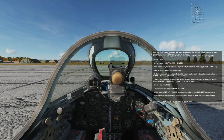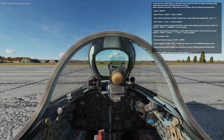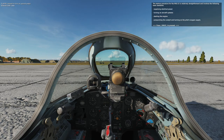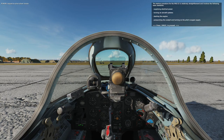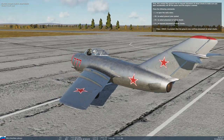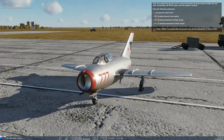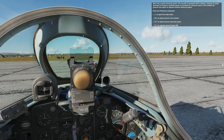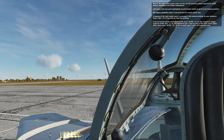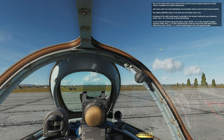First we need to connect the ground power, so we will ask the crew to connect the ground power. Then we will ask the crew chief to place chocks. Once chocks are placed, we are going to close our canopy from here — we press this button and it slides forward, and the canopy is now closed.